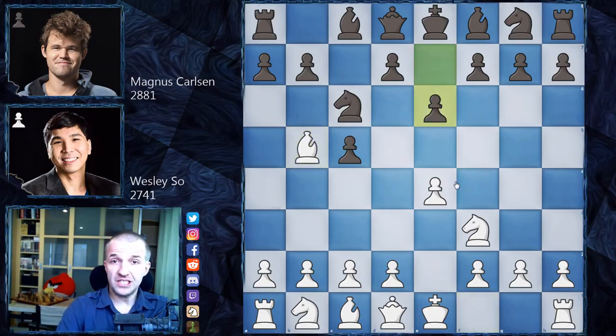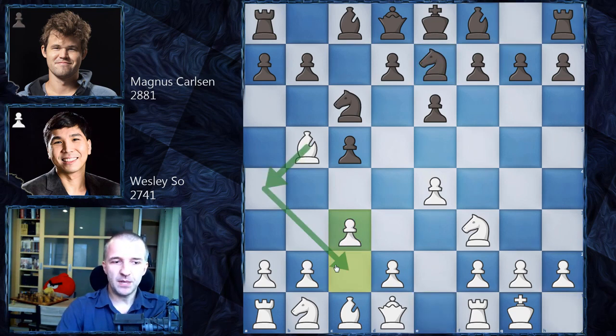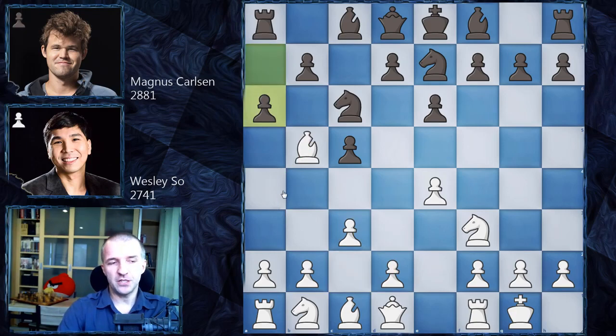We have e6, so Magnus sticks to the theory he knows and plays often. We have castles, knight g to e7, and now c3. c3 makes space for the bishop in some variations and also prepares d4. We have a6 — a quite old line. Magnus played that in 2009 with the black pieces, so definitely he knows what he is doing.